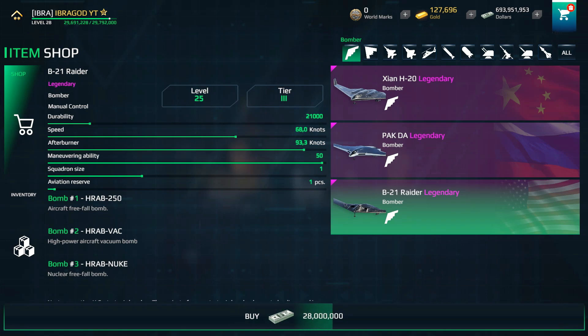The good thing about the B-21's equipment is that it won't be affected by players' actions, but you need to be close if you want to be 100% precise.